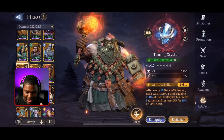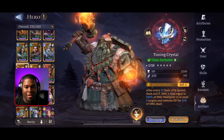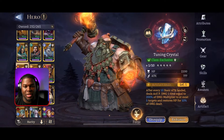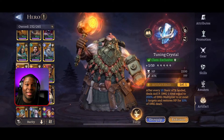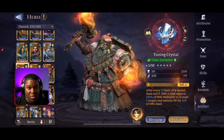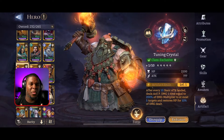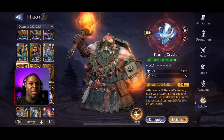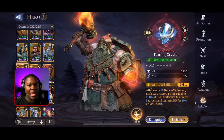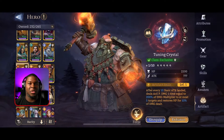I also gave him the Tuning Crystal artifact: after every 10 basic attacks landed, it deals AOE physical damage equal to 200% damage multiplier to at most five targets and restores HP for 10% of damage dealt. I think this is worded improperly because I see the Tuning Crystal icon over his head a lot during missions - a lot. So he is healing himself and doing extra AOE attacks consistently.